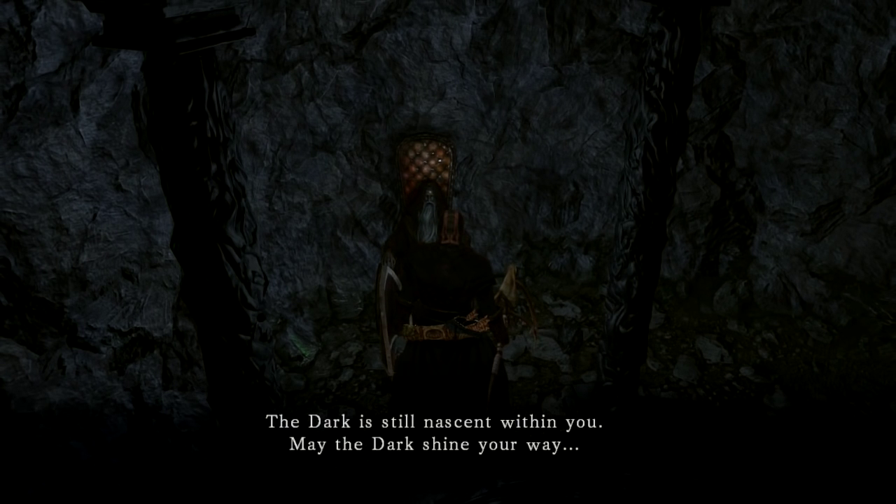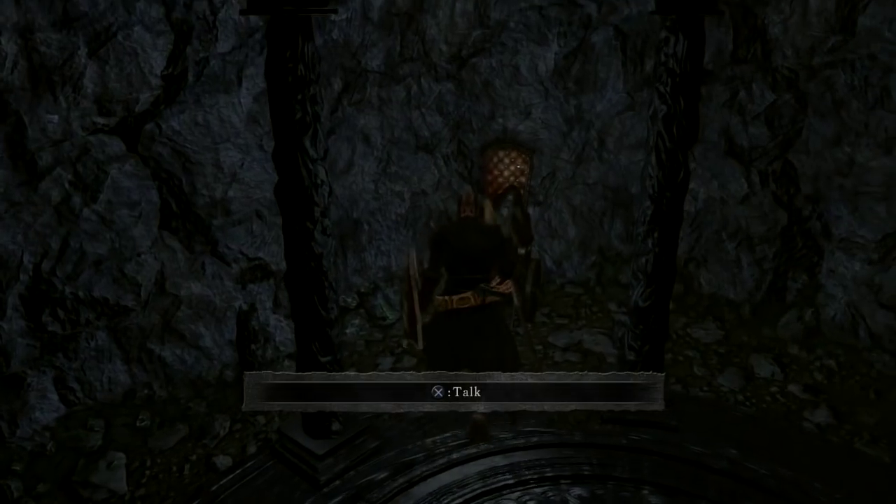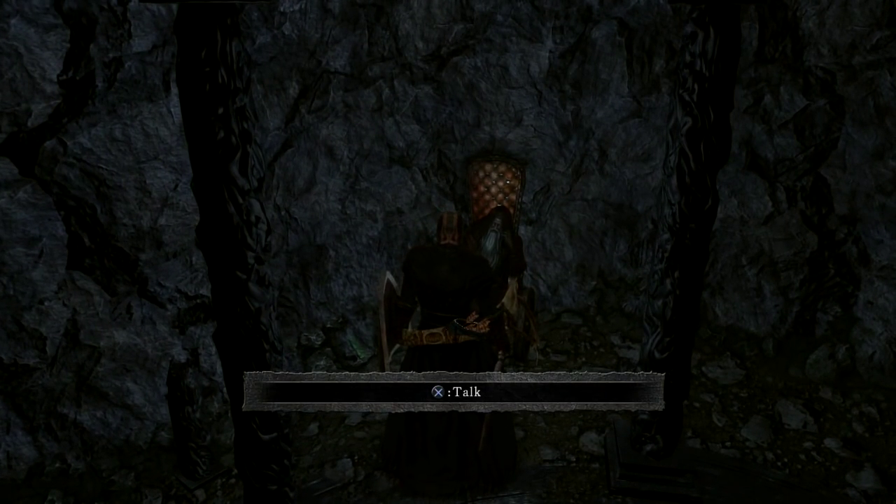Whenever you get to the boss area, if you're having trouble with him, you can block almost every single attack, so don't be afraid to hold up your shield. If you do want to roll away from him, make sure you roll in the opposite direction he swings his hatchet thing. The next place we're going to go to is the Iron Keep — there's actually a lot of hidden walls and little secrets over there. So make sure you subscribe, hit that thumbs up button, and stay epic.